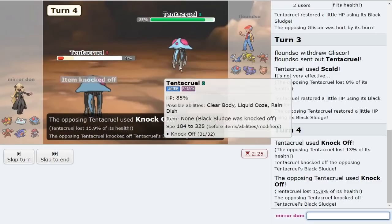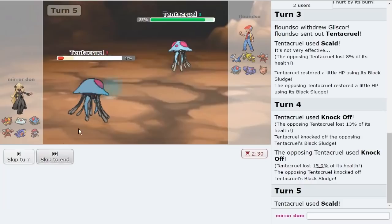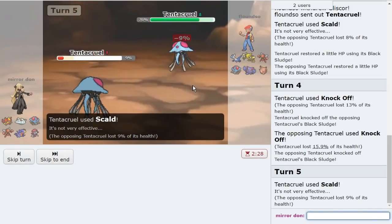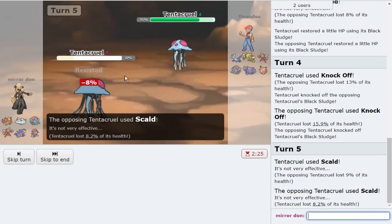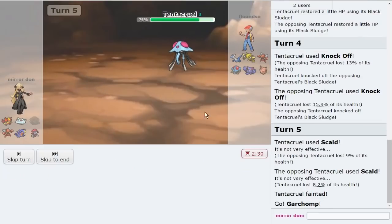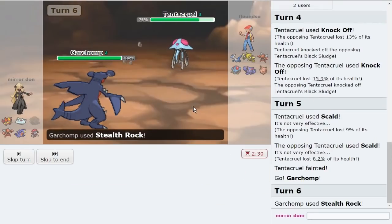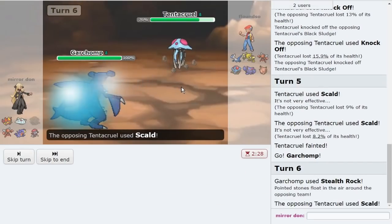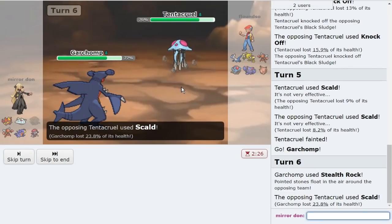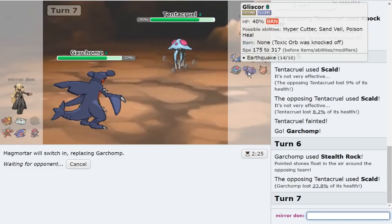They only did 13 to each other. I have Defog as well, so I don't mind them letting me weaken their main fire answers. I think that honestly ends up helping me in the long run. We'll make the Garchomp play here. I'll click Stealth Rock just because I don't think they'd knock me out with anything anyway. They end up clicking Scald there — a wild play — but we'll make the Magmortar play on what I'm expecting to be Gliscor.